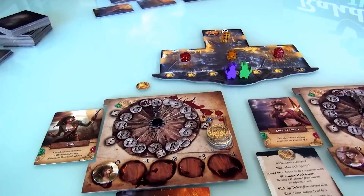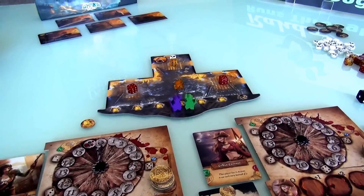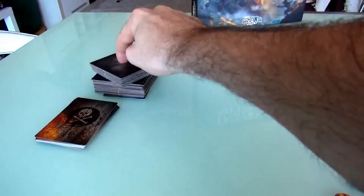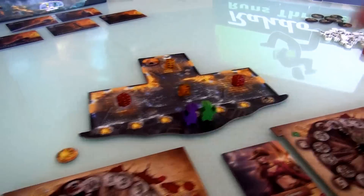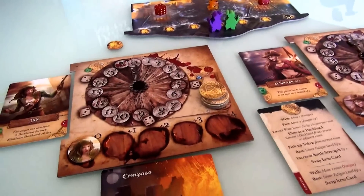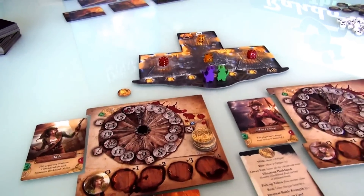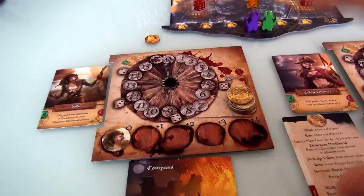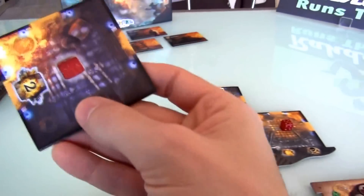Before I start doing my actions, the first thing that happens on my turn is the search-the-ship phase: I draw tiles from the ship tile deck and add them wherever I want, as long as doors line up appropriately. Normally you draw one tile per turn, but at the beginning of the game for the first couple of turns everybody draws two. I draw this tile — a room with three doorways — and I need to be careful where I place it, because a barrel in this room can explode and raise adjacent fire values.